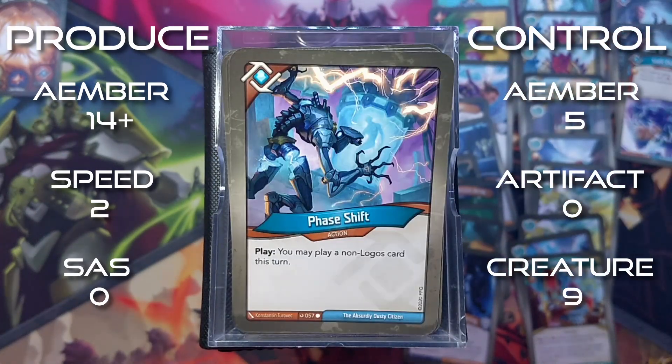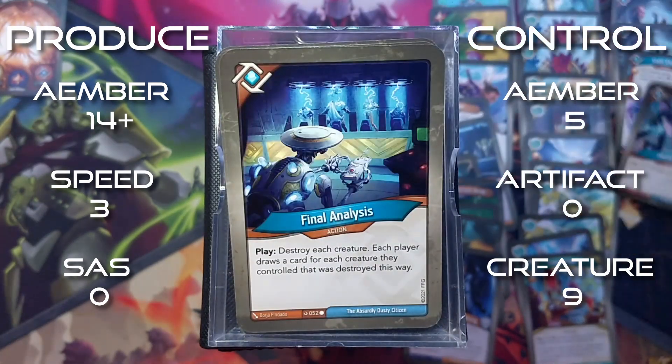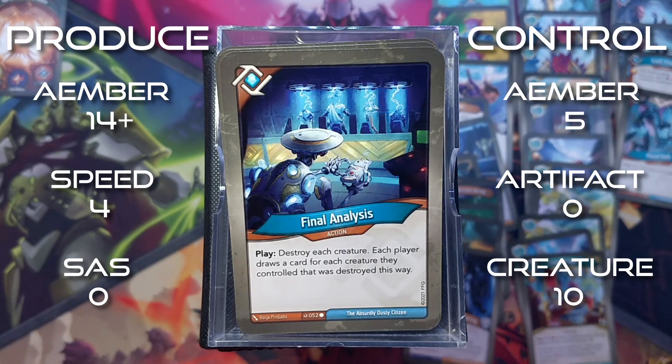Phase Shift is an action: you may play a non-Logos card this turn. Final Analysis is an action: destroy each creature. Each player draws a card for each creature they controlled that was destroyed this way.